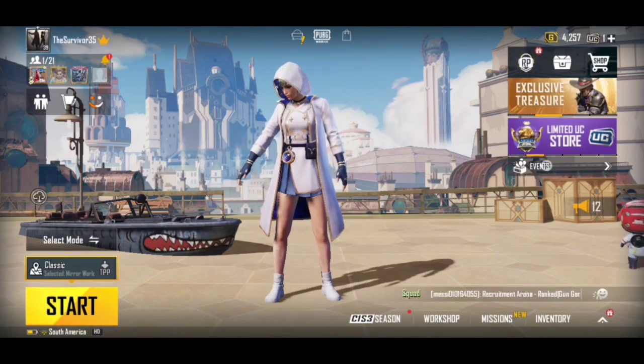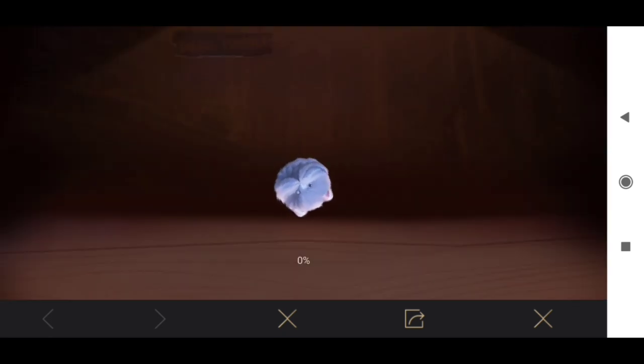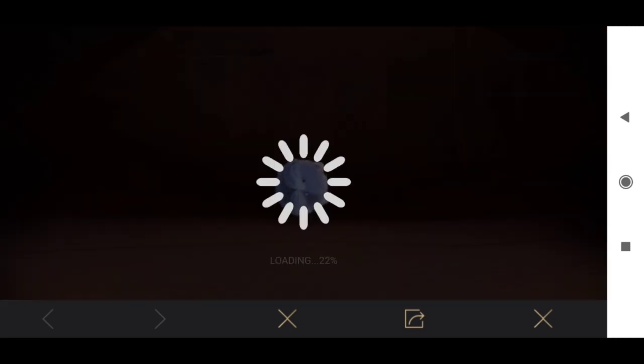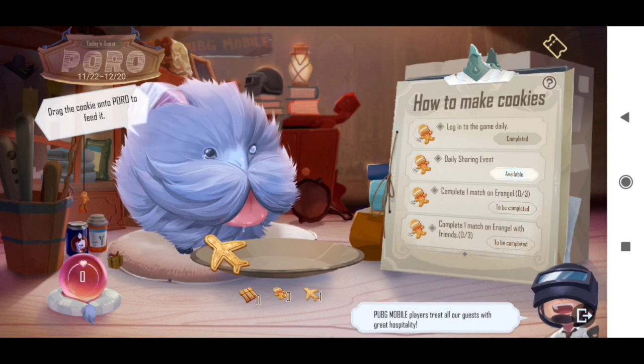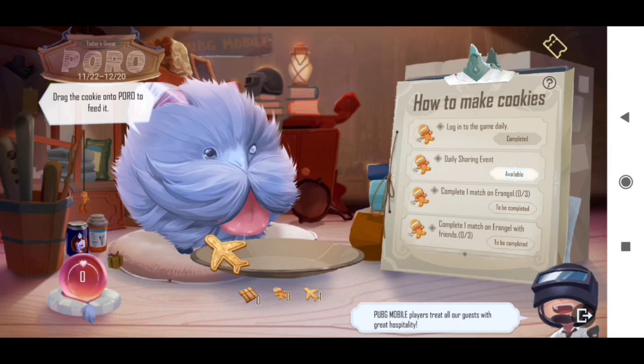First of all, you have to go to the event — you will see it in the Recommended section. Go into the event and load it up 100%. If you are watching from India, you will need to put on a VPN and then open this event. You will see an option on the right side where you have to add these redeem codes. In total, I will tell you about 4 redeem codes.